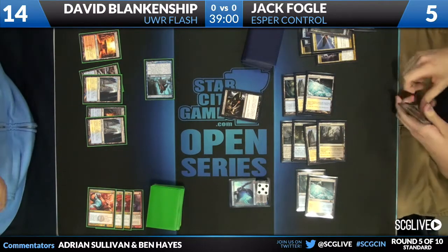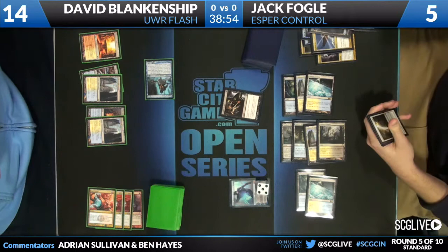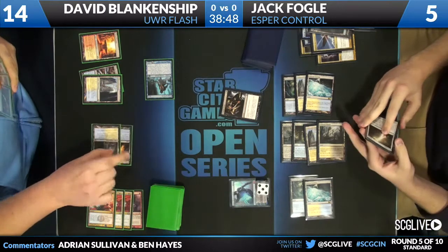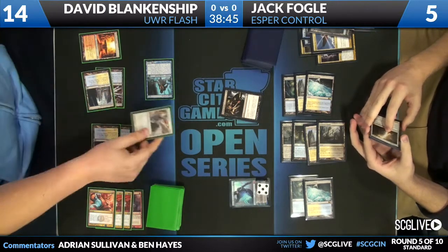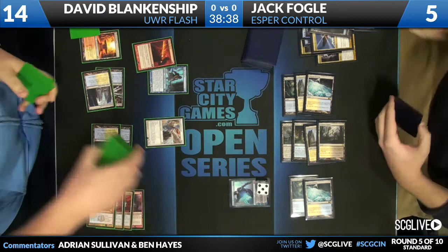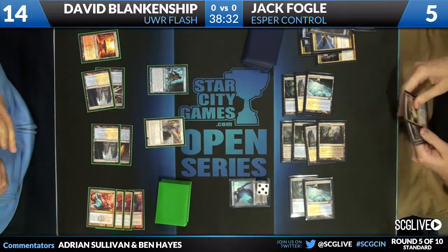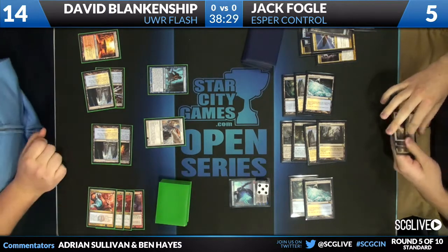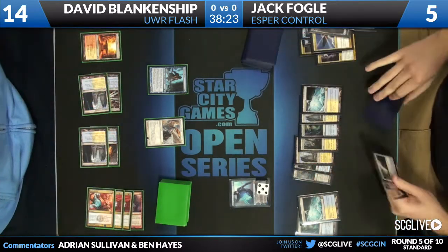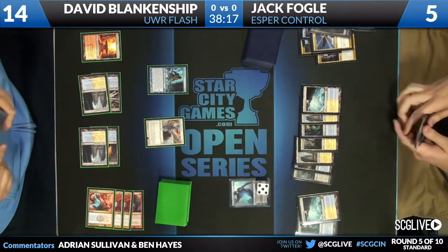We'll see what happens. A Snapcaster here could also be used to counter the Ultimate Price, although it would probably go for one of those Boros Charms. And we're going to see a Restoration Angel — that works. And the Augur picks up a Searing Spear. Now Jack does have a sweep ability in his hand, so I expect a Terminus or some other spell to be used on the next turn — Supreme Verdict or Terminus.